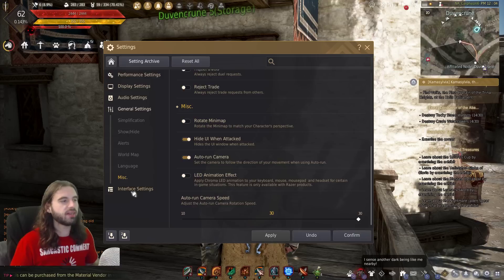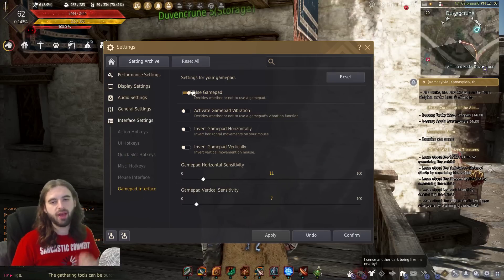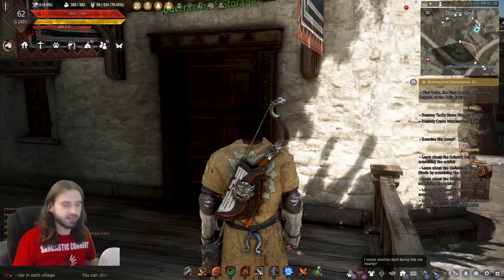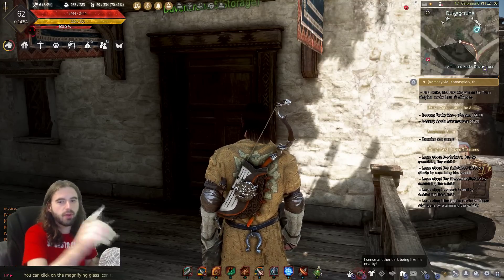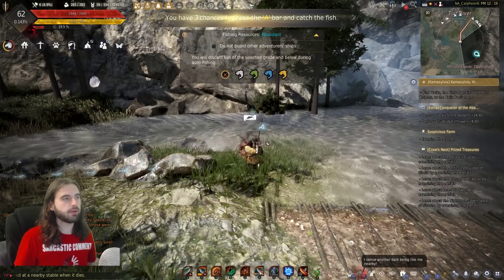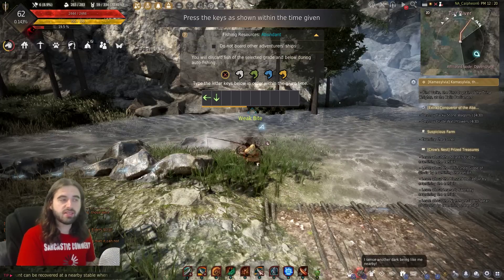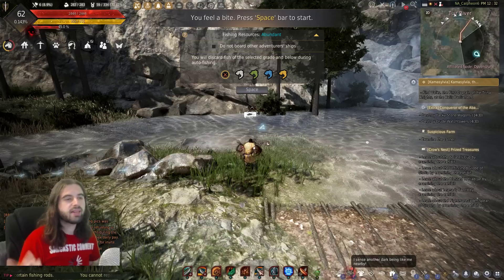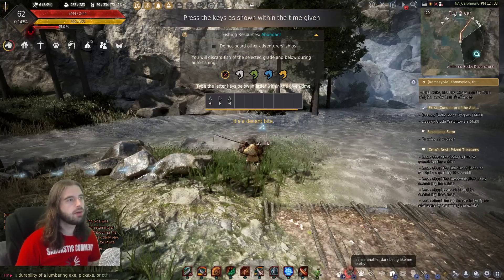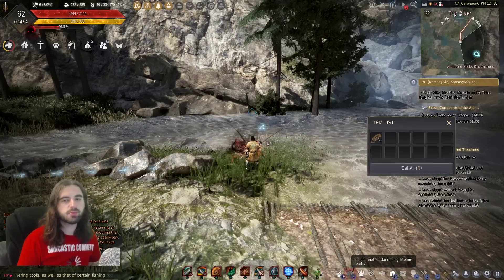Hopping into the interface settings, another setting you'll want to do is under the GamePad interface option: Use GamePad. This might be completely counterintuitive, but the reason you want this is because on minigames like the fishing minigame, instead of showing WASD on the keyboard for buttons you need to hit, it will show arrow keys. With Use GamePad selected the minigame shows arrow keys rather than letters, which is a little bit easier for some people to grasp. It applies to other things in the game as well — it basically makes WASD look like arrows instead.